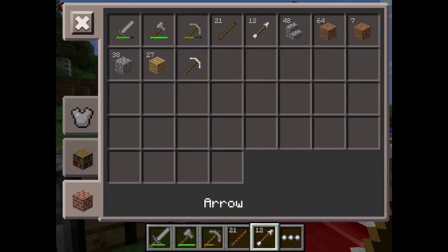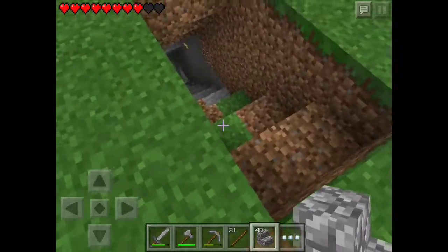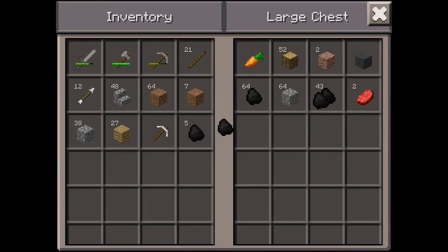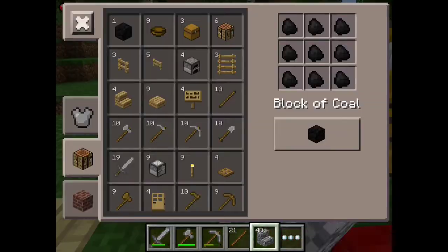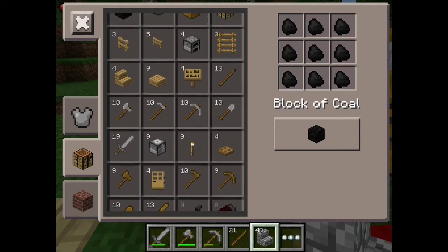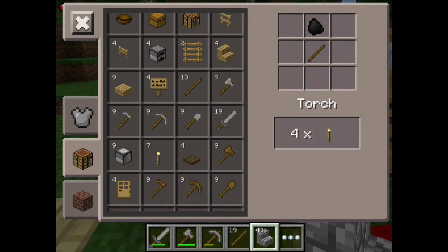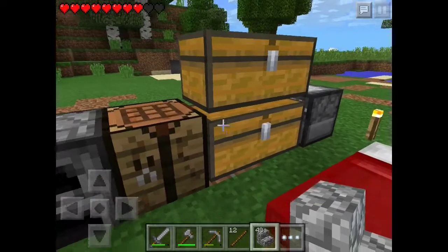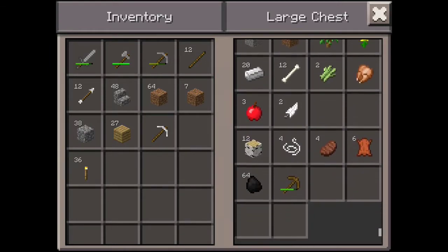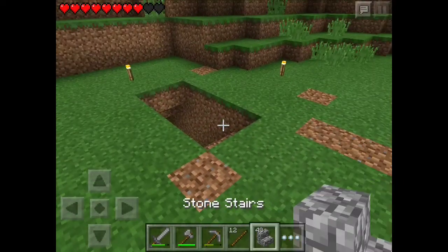The name — stone stair. I was gonna change all this to stone stairs, so let me do it real quickly. Let me get a bit of coal, and while I was pulling I gathered a bit of iron. I got a lot — about 13, I think. Let me check. Yeah, I got 20 and some food as well.